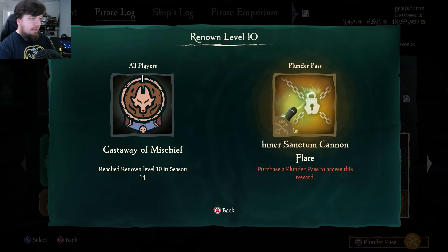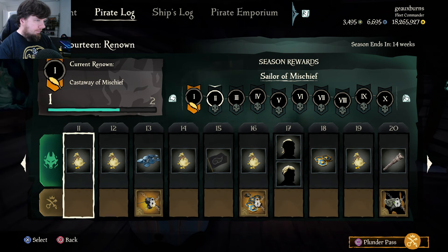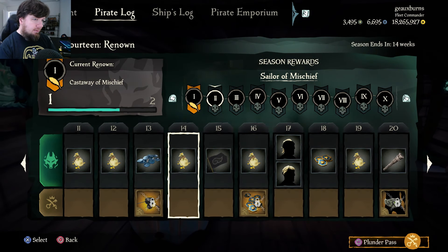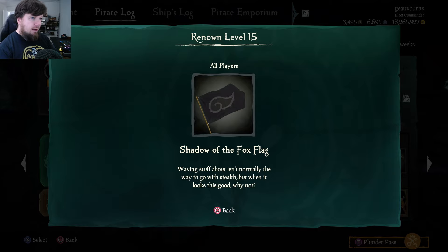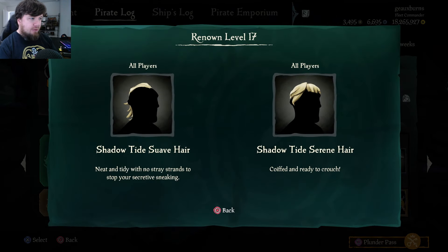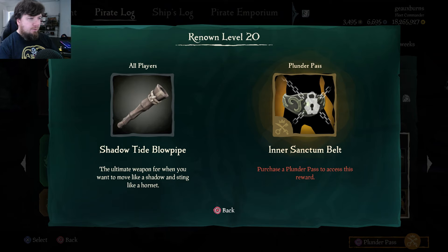Level 10 you get the Castaway of Mischief, and the Plunder Pass gets the Inner Sanctum cannon flare. Moving on to levels 11 through 20: more coins, more doubloons. At Level 13 you get the Inner Sanctum capstan. Level 15 you get the Shadow of the Fox flag — it's a foxtail, which is okay. At Level 17 you get a couple of free hairstyles: Shadow Tide suave hair and Shadow Tide serene hair. Level 20 you get a skin for your blowpipe — the Shadow Tide blowpipe — and the Plunder Pass gets the Inner Sanctum belt.